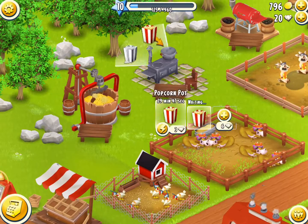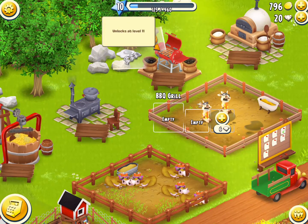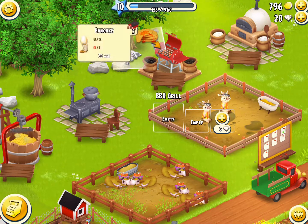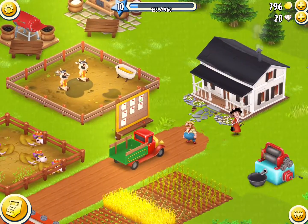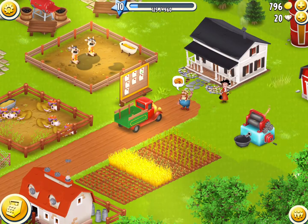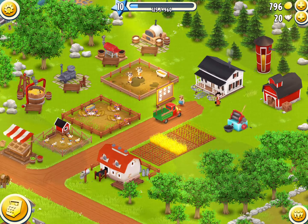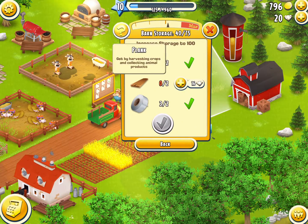I can also do pancakes, but I can't do bacon and eggs yet, and I can't do that other one either because I don't have the brown sugar. So that's where I am in the game. Hopefully you guys are enjoying this episode - please give me some advice on how to play a little bit better. I am trying to increase my storage but I don't have the planks to upgrade my barn.